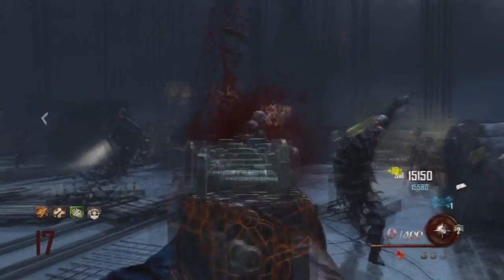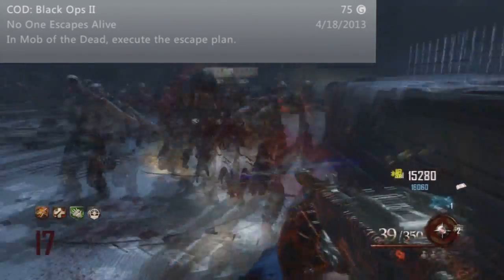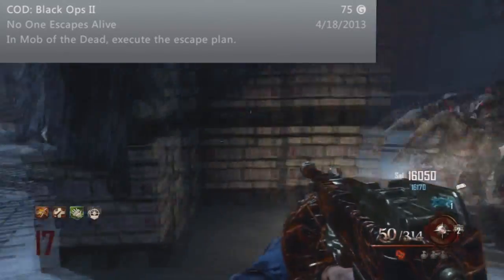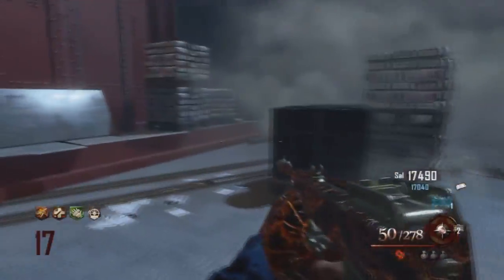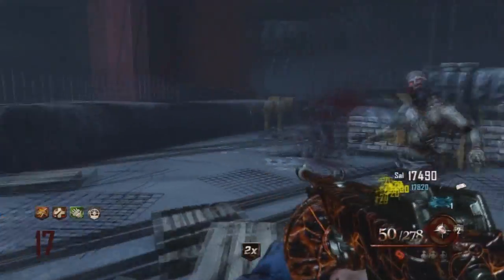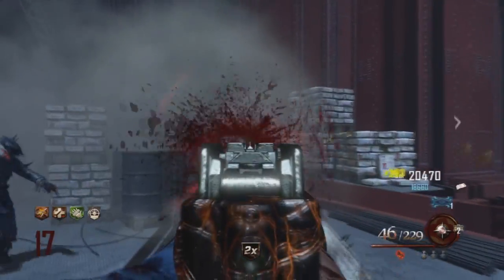Hey, what's up guys, it's Austin of the Lone Few. Today I'm going to show you how to get the achievement 'No One Escapes Alive' in Mob of the Dead, the new DLC for Black Ops 2 in the Uprising map pack. Basically, to get this achievement you have to do a kind of zombie campaign — you have to build a plane and escape Alcatraz, which is the main objective in Mob of the Dead.